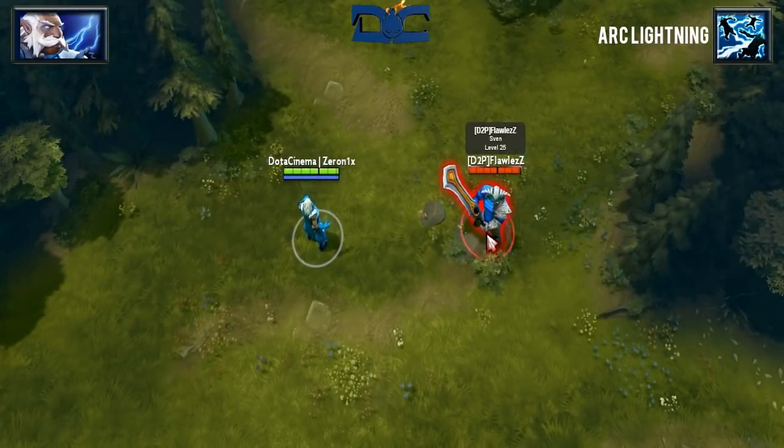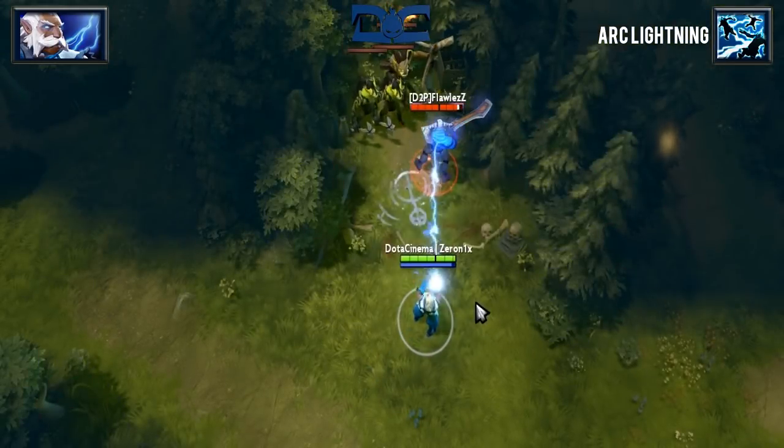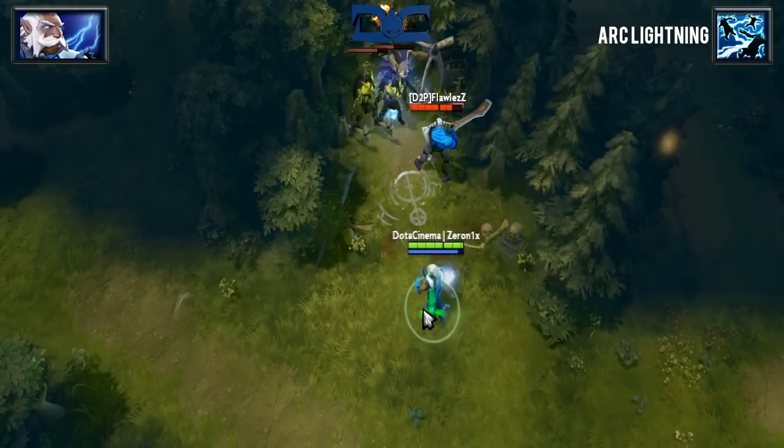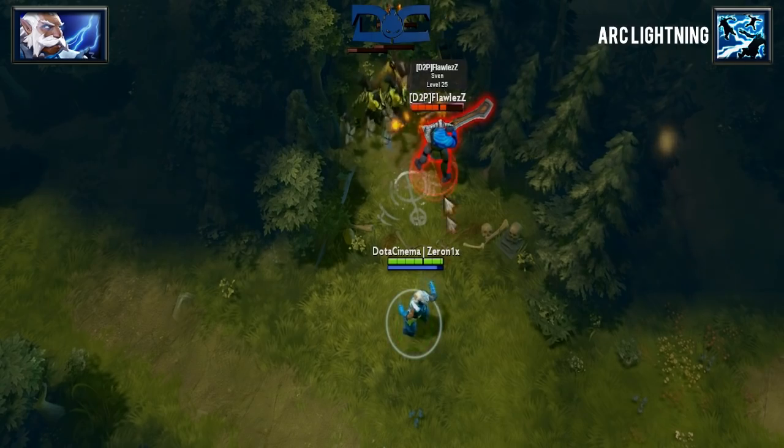Arc Lightning is a single target skill used to last hit creeps and harass in the early stages of the game. When selecting an enemy target, at level 4 it will deal 130 damage and bounce up to 15 times, dealing the same amount of damage to each target.